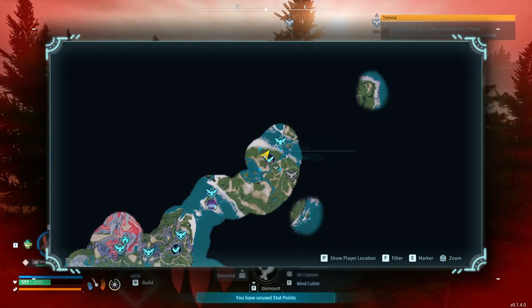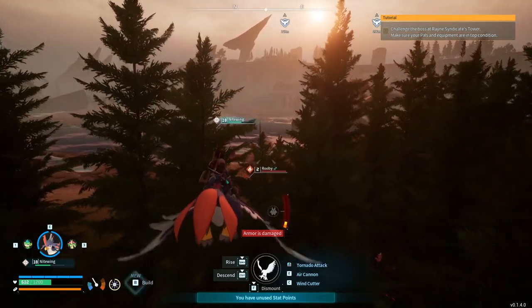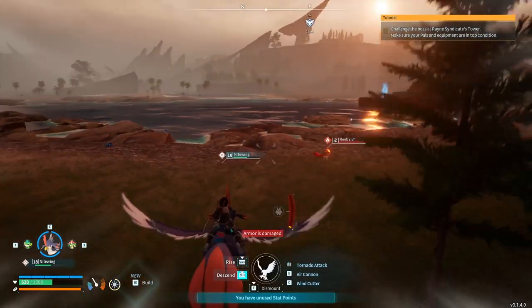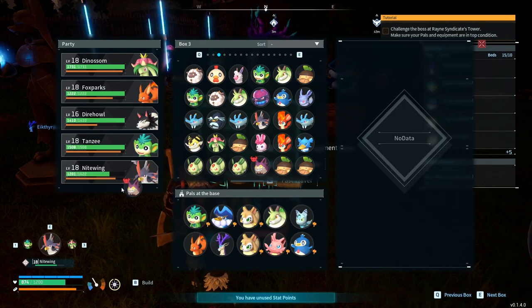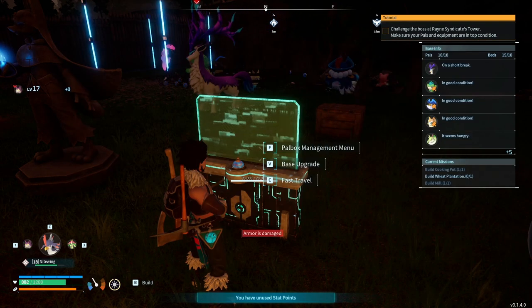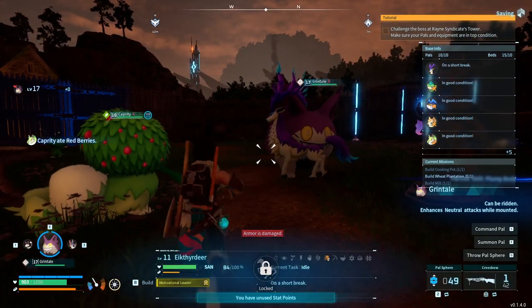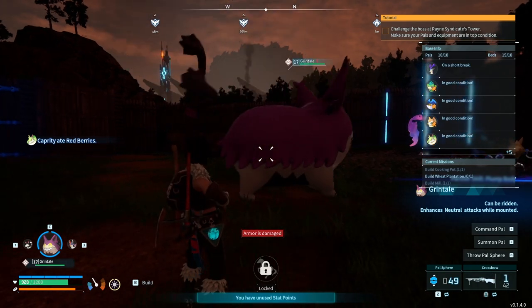Okay we have that fast travel right there — we could go back, heal up a little bit, jump off this stuff and rebuild our armor. Probably not a bad idea if we're going to continue. Oh Grintail, let's chuck you out — you're doing very good. Enhances neutral attacks while mounted. Oh my god you look so creepy!